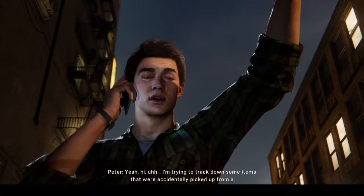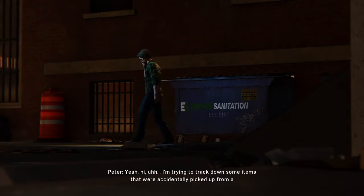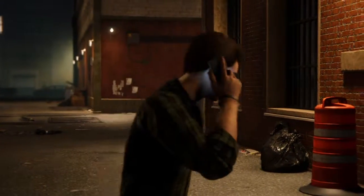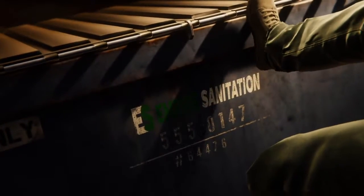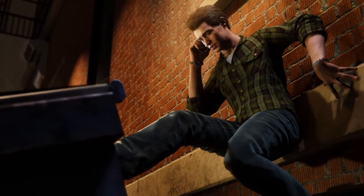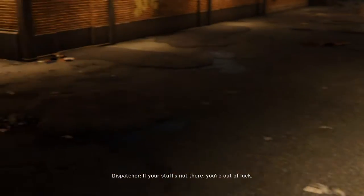Empire Sanitation, this is Eddie. 'Yeah, hi. I'm trying to track down some items that were accidentally picked up from a dumpster outside my apartment.' Dumpster number? 'Uh, hang on — 64476.' That's room 33. Truck's already left the shift. If your stuff's not there, you're out of luck.